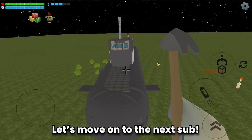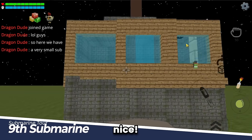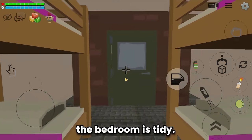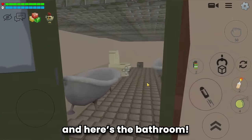Look at this small submarine — so cute and unique! Let's tour. The bedroom is tidy and there's even a laundry room. Even though it's small there is a navigation room, a bathroom, and even a kitchen.